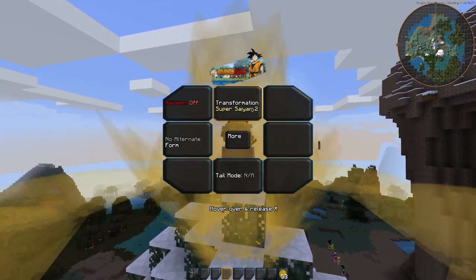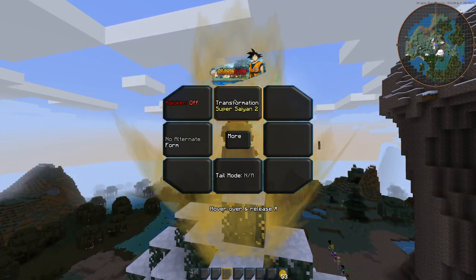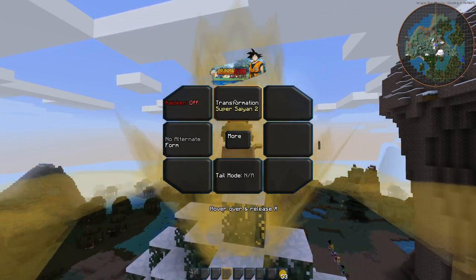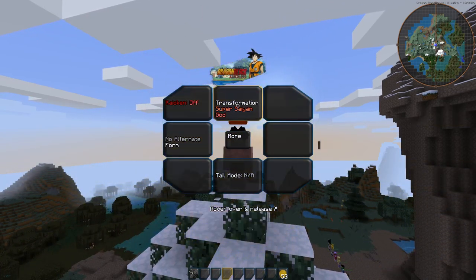It's worth mentioning that Super Saiyan 2 and 3 — you get them in your menu once your form is level 5, so keep that in mind. You don't just have them right away. I might leave it so you get it at any level, but I'm leaning towards requiring level 5.